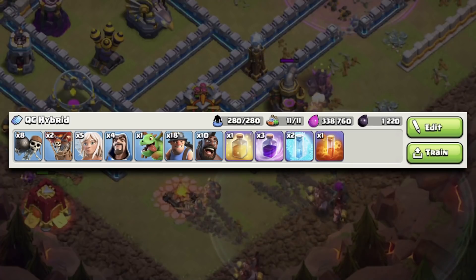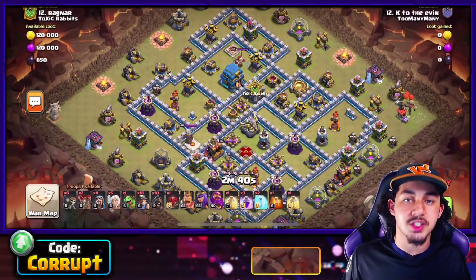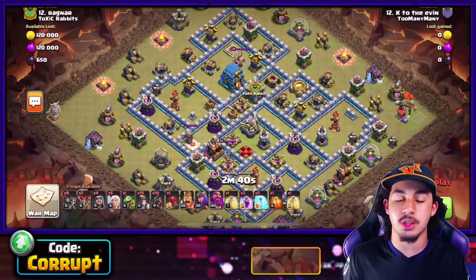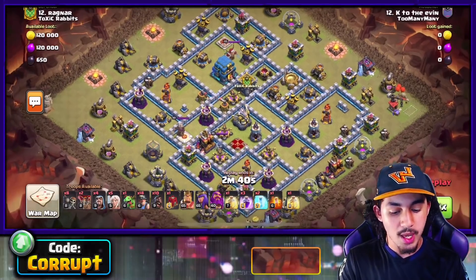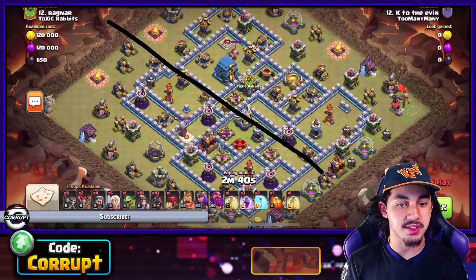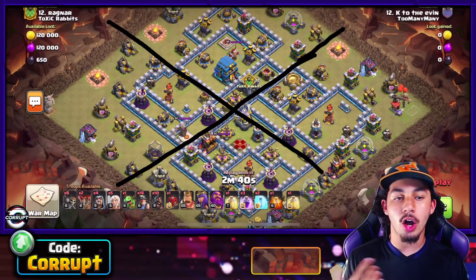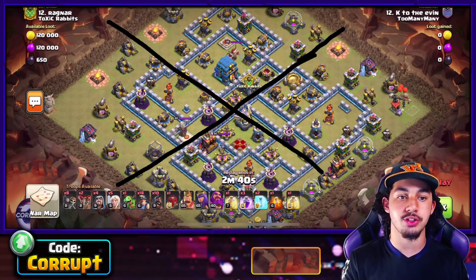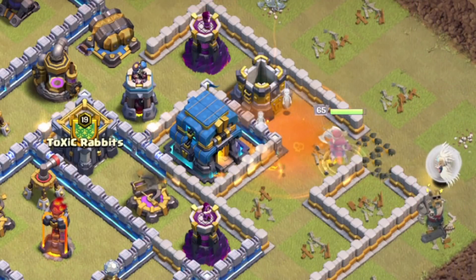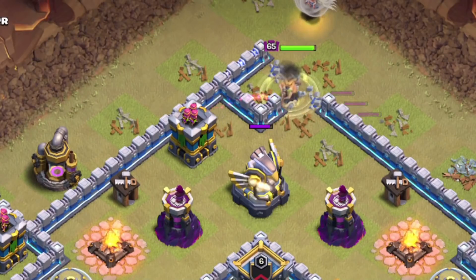Let's start simple with the Queen Charge Hybrid. You already know how to use this attack — there are a bunch of videos on that. However, when to use this attack is very simple. You want to cut the base down into quadrants. This is going to help you understand where you should enter. You mainly want to look at two different things: either the Clan Castle and Town Hall, or Clan Castle and Eagle Artillery.